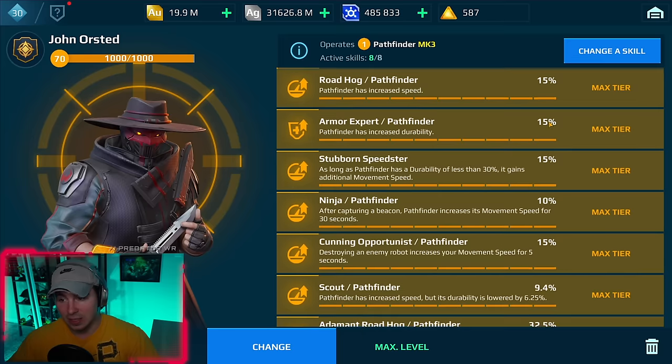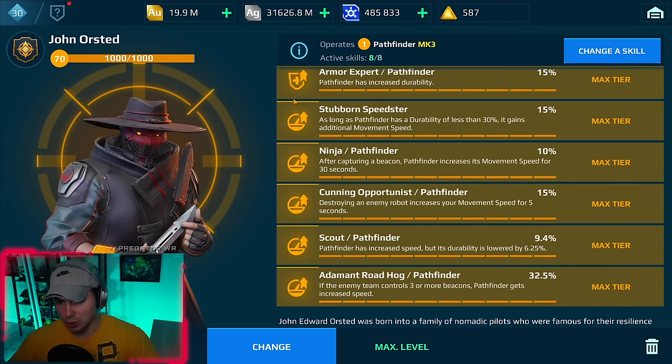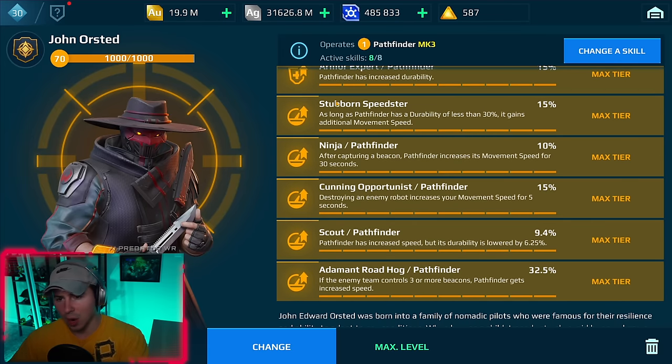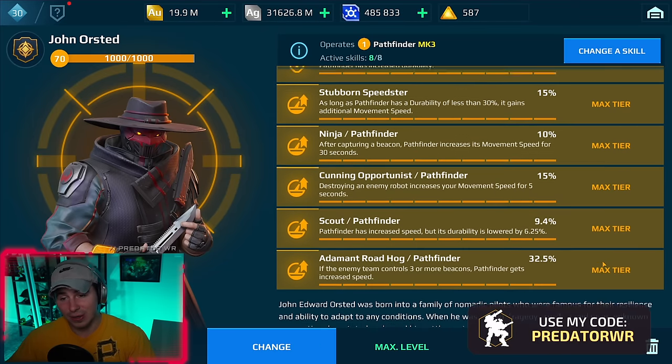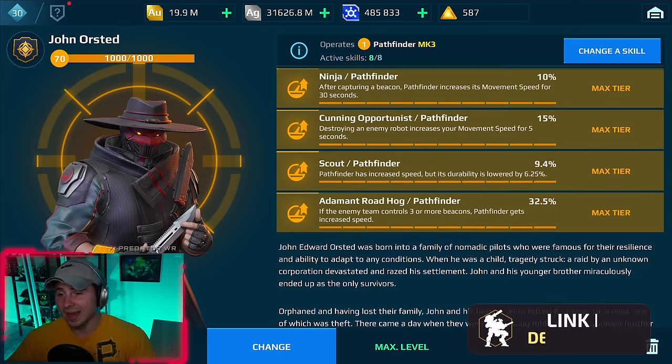On top of Nitro units and the Kestrel drone, we have every speed skill possible: Adam, Roadhog, Scout, Stubborn Speedster, Ninja, Cunning Opportunist — pretty much everything except Armor Expert because there's no room. This might be the fastest robot we've ever seen in the game, and it's hard to imagine they won't patch the Kestrel interaction with the Pathfinder — this is a lot of speed.